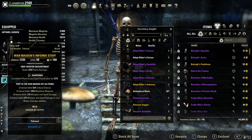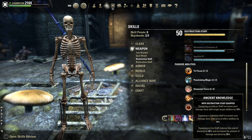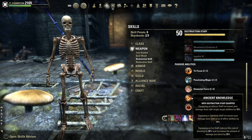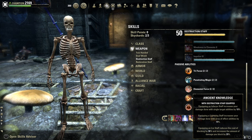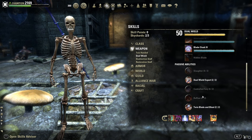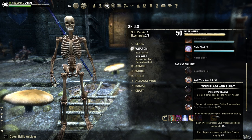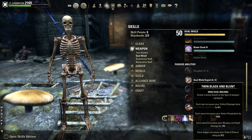It's important to have the War Maiden's Inferno staff here. I've tested Maces, Swords, even Axes, but the Inferno staff is superior thanks to this juicy passive called Ancient Knowledge Damage, which gives us 10% extra damage done — flat damage — with single target abilities. It's even better than the dual-wield passive with Maces, for example, which gives over 3.3k penetration.